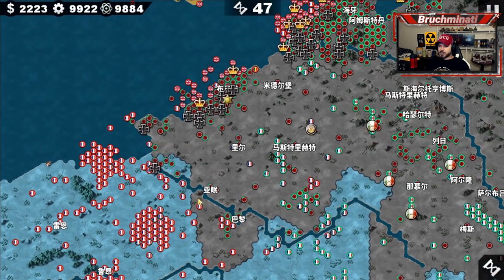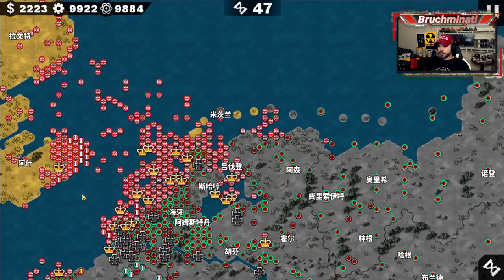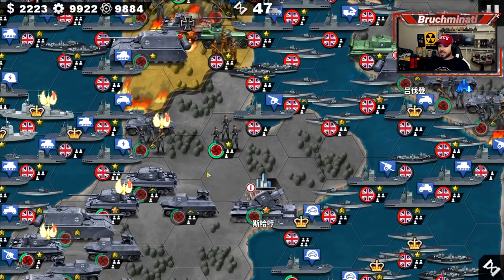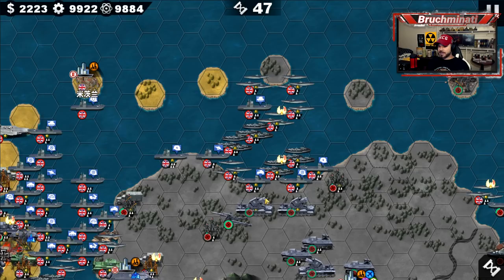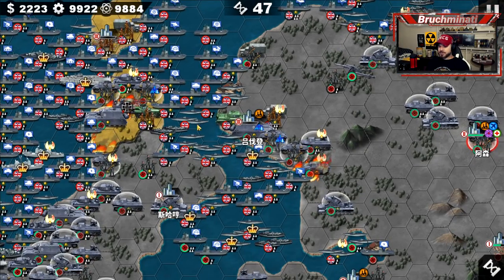So besides those two places, here and here, we just gotta hold the coast — stop the British from landing and taking any strategic points, which I think we can do. So with that, let's start up here. I got a large force coming up here so once we destroy this little pocket of troops, we'll move them along this coast and blast the British from both sides.